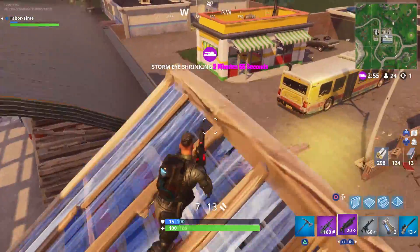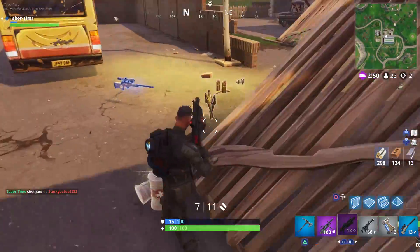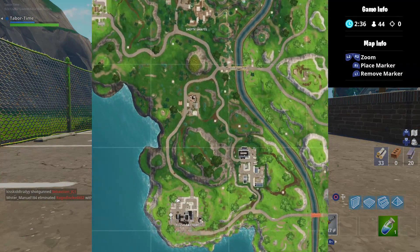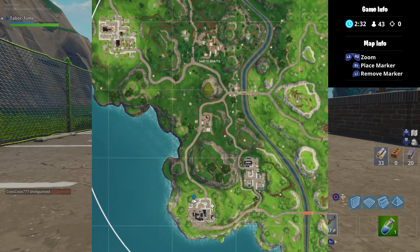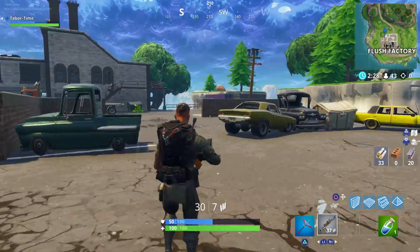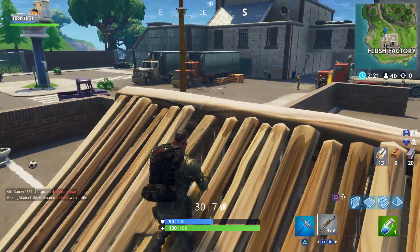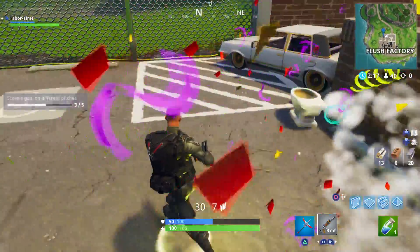Those were the main three almost everyone should have known about already. The next four are relatively unknown. First, there's one at the Flush Factory — almost no one lands here anymore unless the bus goes right over it. This temporary field is located in the northwest part of the area. You'll see two toilets set up as the goalposts, two sets of these for two goalposts. Make sure the coast is clear, then kick the ball through the toilets to notch a point towards this challenge.